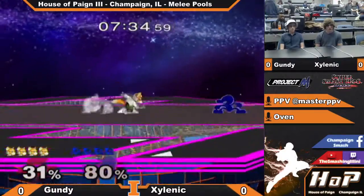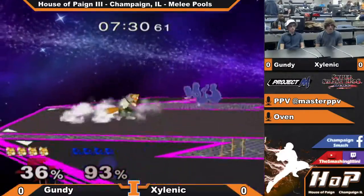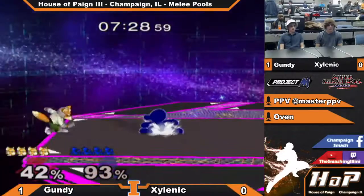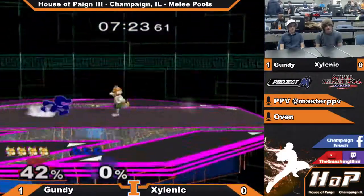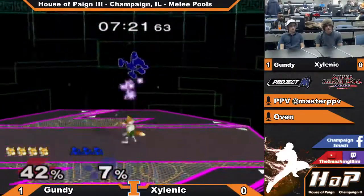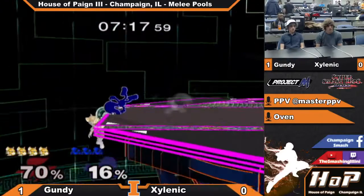He's just going straight at him, and it's leading him into a lot of Fox's baits and stuff. F smash almost working out. Fox dashing out of all the G-Dubs approaches. I think he's got to mix it up if he wants to do well here on FD.